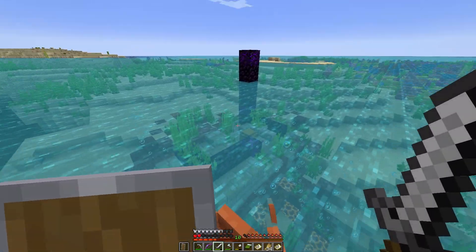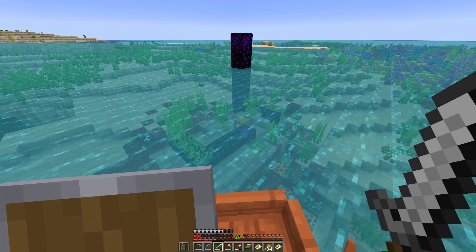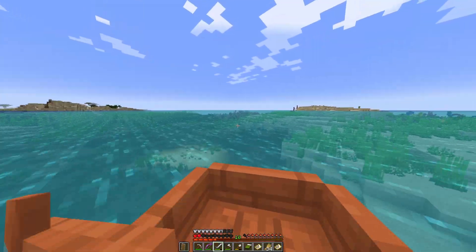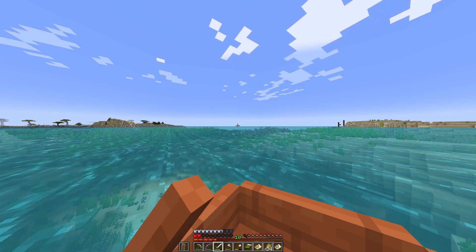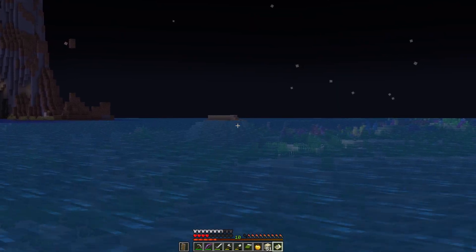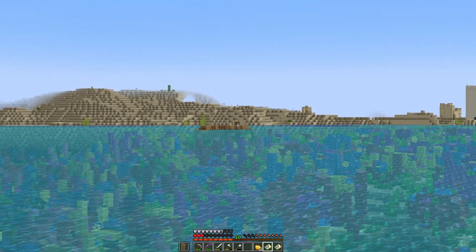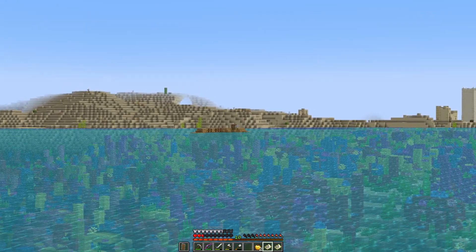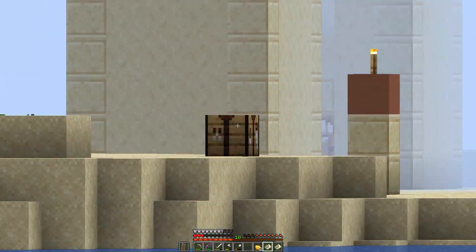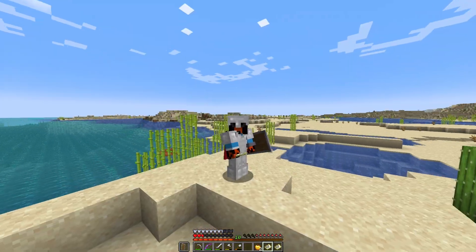Ruined portals don't spawn diamonds, but look at this interesting find — there is a shipwreck over there which I just explored, which led me to this ruined portal, which is leading me to that shipwreck over there. I think this is my sign to quit this adventure; I'm having no luck finding a taiga. I might actually start collecting spruce wood from these shipwrecks. There are so many shipwrecks — another one! Things are getting out of hand. It seems like I've already looted this one — hence the crafting table over there.